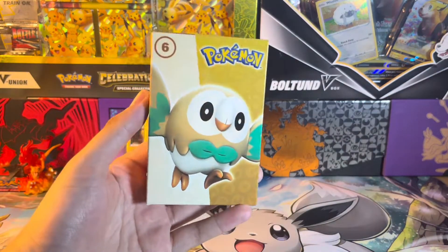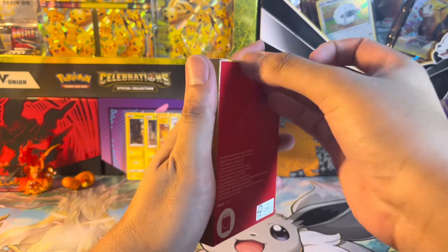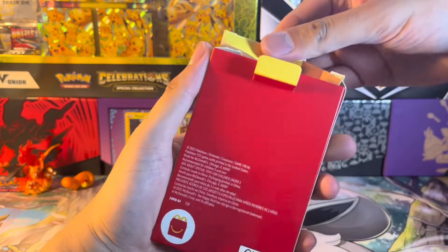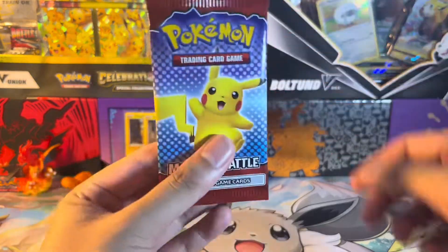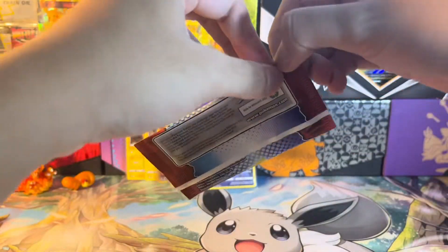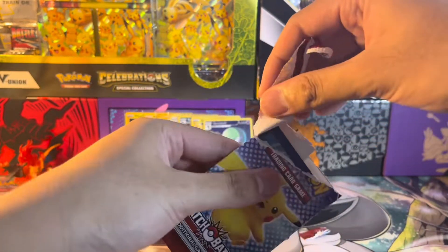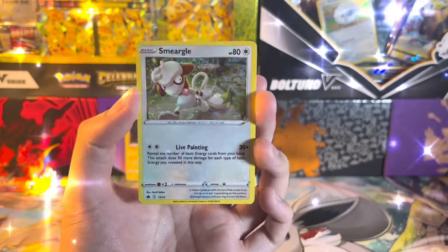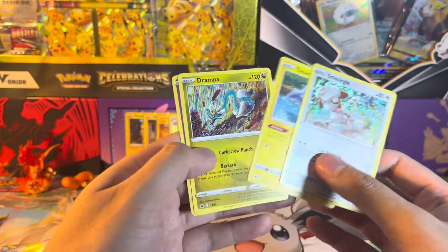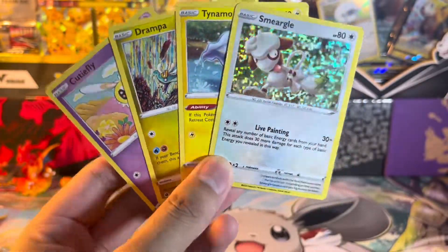We're still not done — I have another McDonald's pack, same one as last time. There's a Rowlet box. We've already opened up the contents and showed it last video, so I'm not gonna bother this time and I'm just after the pack. Ripping this apart to see if we get anything different — we got a Smeargle holo this time, which I don't have yet, followed by Tynamo, Drampa, and Cutiefly. Not too bad. There's a little bit of damage on the side, which is unfortunate, but it is what it is.